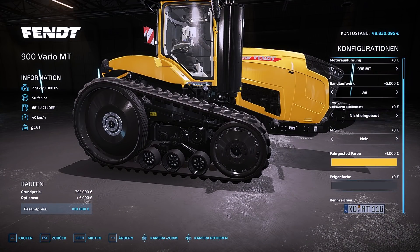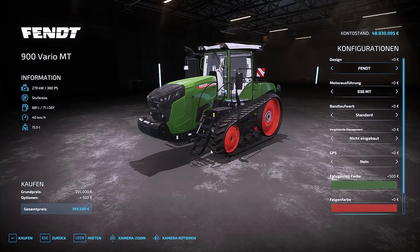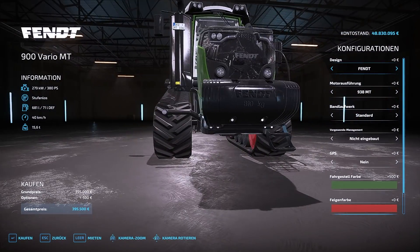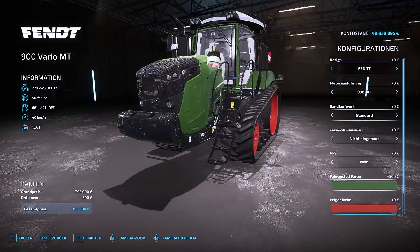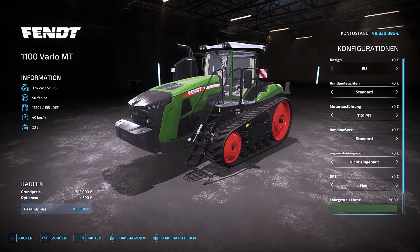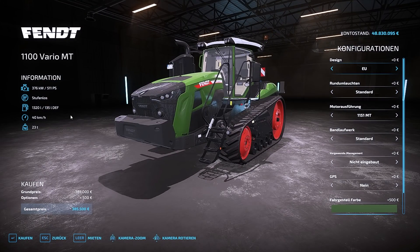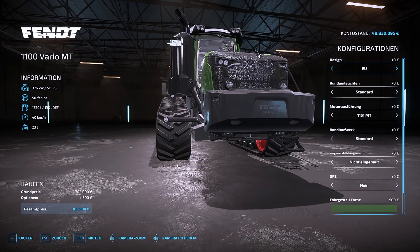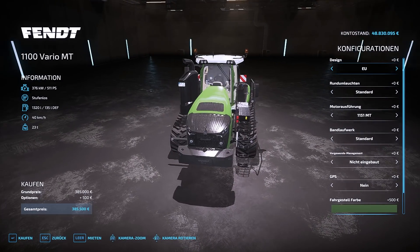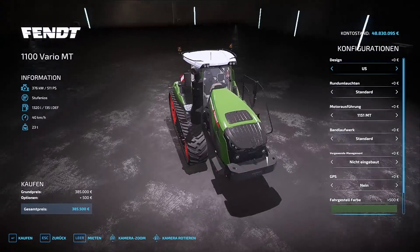So ein Geschoss wiegt im Übrigen 15,6 Tonnen – das ist schon mal eine Ansage. Vorne ist noch ein Frontgewicht dran, das lässt sich nicht konfigurieren: 810 Kilo nochmal zusätzlich. Die große Variante – das dicke Teil – wiegt 23 Tonnen, unglaublich, und hat schon zwei Tonnen Frontgewicht vorne dran. Auch hier haben wir Konfigurationsmöglichkeiten: das EU-Design mit der riesengroßen Abgasreinigung oder die US-Variante.